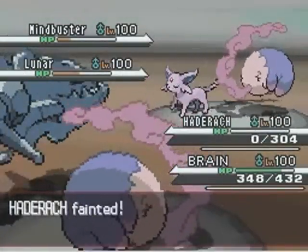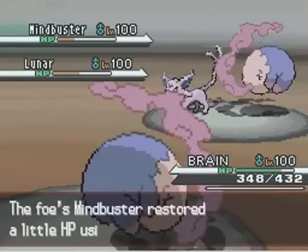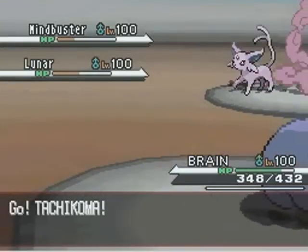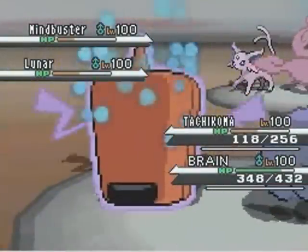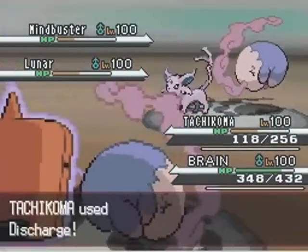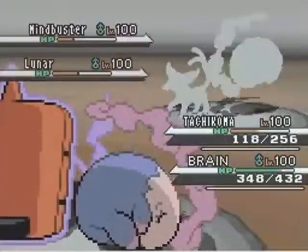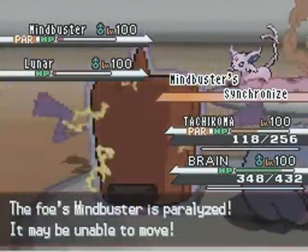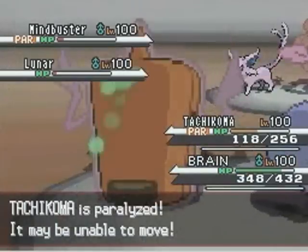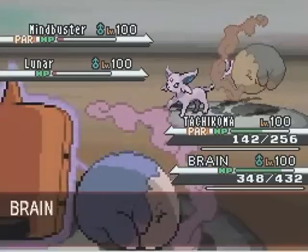Hatterene gets taken out this turn by a resisted Psychic, but it was down to practically no HP anyway. I'm going to take this opportunity to send out my Tachi Koma, my Rotom Frost Form. He's going to go ahead and Psychic me, and I'm pretty sure I can survive — Rotom is fairly bulky, and I probably run min HP because I have a Pain Split strategy. I go for the Discharge here, and I manage to get the paralysis hax on his Musharna, which at first seems bad because I'm about to set up Trick Room, but it turns out to be good because he has Synchronize — so now my Tachi Koma is paralyzed, meaning it's going to be the slowest Pokémon on the field, which is really awesome.